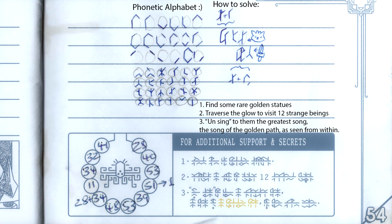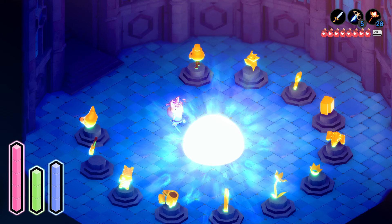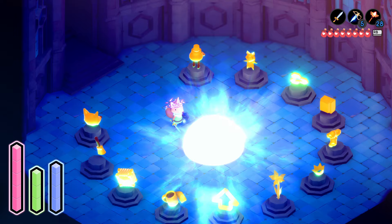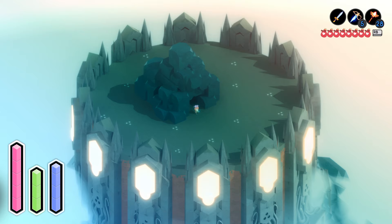Those instructions being: find some rare golden statues. Traverse the glow to visit 12 strange beings. Un-sing to them the greatest song, the song of the golden path as seen from within. Meaning, find some of the secret treasures — the portal appears after finding at least 6 — and then traverse that portal to find what is called by the community, the glyph tower.